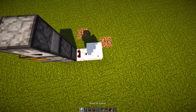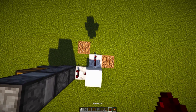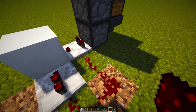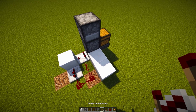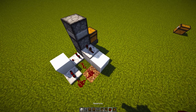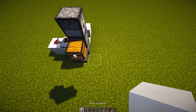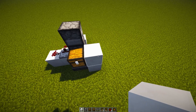Grab yourselves a redstone repeater, take a signal from that block going into a bit of redstone dust, going back into our redstone comparator. Then grab yourselves a block of your choice and place two of them right over here. Place down a redstone repeater going into our second dropper, set that to one tick by clicking on it once. Then place on a bit of redstone dust there, and grab a block of your choice, placing two right over here to the right side of our first chest.